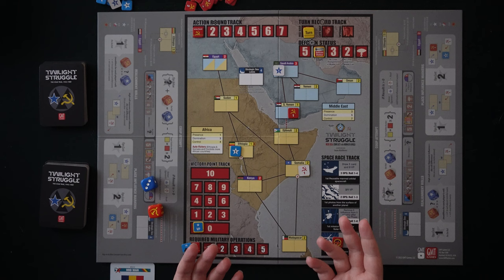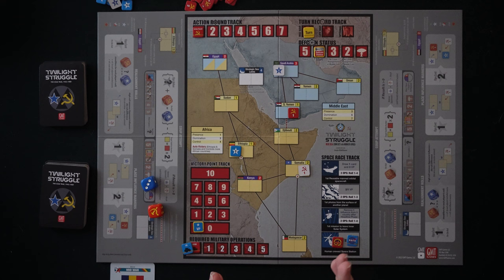Here is Twilight Struggle Red Sea all set up. As you can see, if you've played Twilight Struggle before, it really does look like a mini Twilight Struggle — and it in fact plays like a mini Twilight Struggle. There are only two turns and you are fighting with your opponent over a much smaller area of the world.